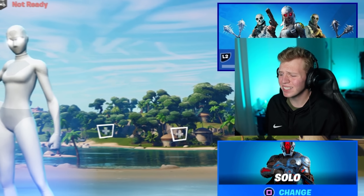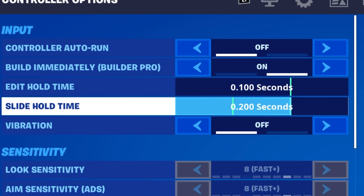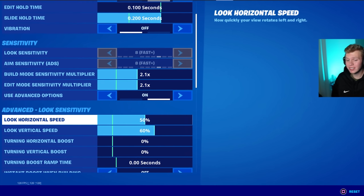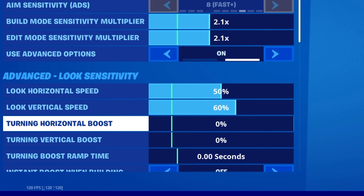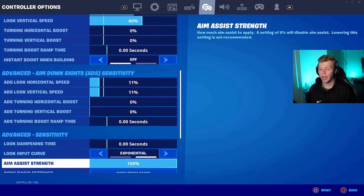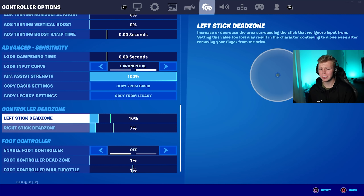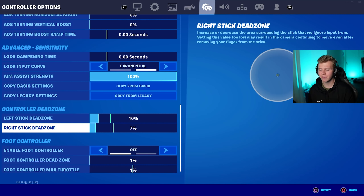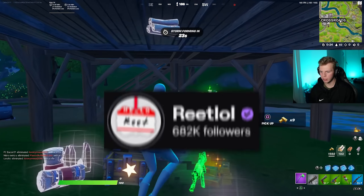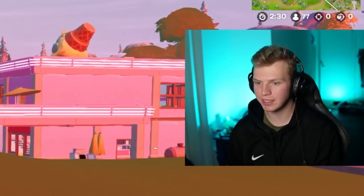Now it is time for the last settings of the video, and those are from Night. For Night's settings we have a bit of a switch up: a 0.2 second slide hold time, which is pretty far up there. Then build and edit 2.1. Look sense 50% horizontal, 60% vertical, and again no boost. ADS sense 11% for both horizontal and vertical with no boost. No look dampening time, and then we are on exponential for Night — that'll definitely be pretty interesting to try. Dead zones: 10 on the left, 7 on the right. I'm pretty sure these settings are actually super similar to Reet's — I'm almost positive Reet also used a 50 and 60 look sense and also plays exponential.